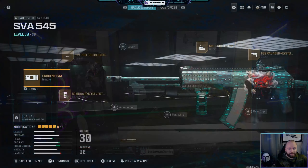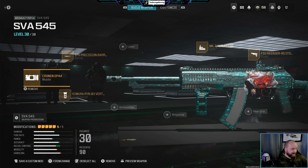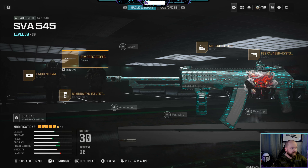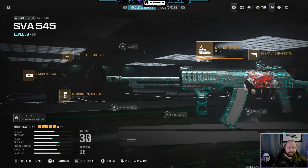Alright, so we got the SVA 545. You put the Cronin OP44 muzzle attachment on it. I personally like the Camara Rhino 3 vertical grip — you can use a couple different things but I like this one a little bit better. Definitely want the STV precision barrel.